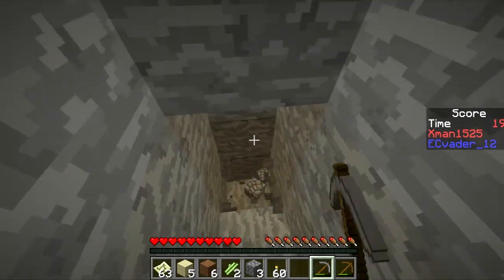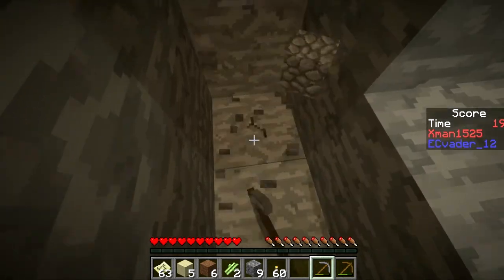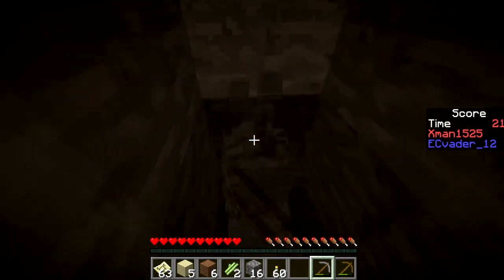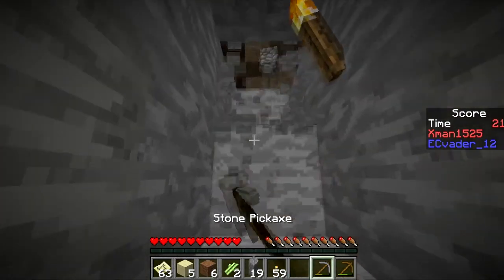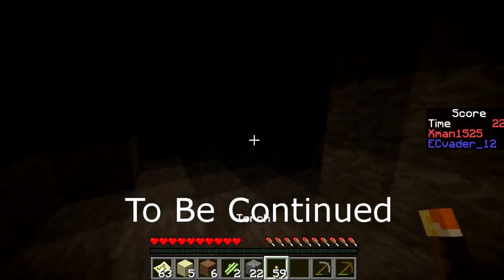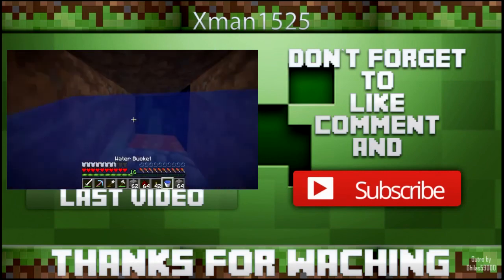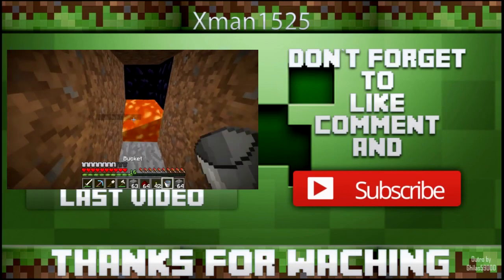I hear a bat - there must be a cave nearby. What can I do with four iron? Make a compass. Yes! And more iron - no, you only need four iron to make a compass. How do I get redstone? With iron. You're so bad at mining - it's really hard.